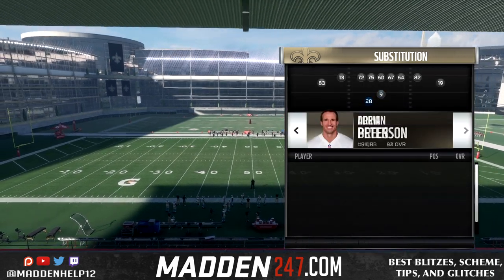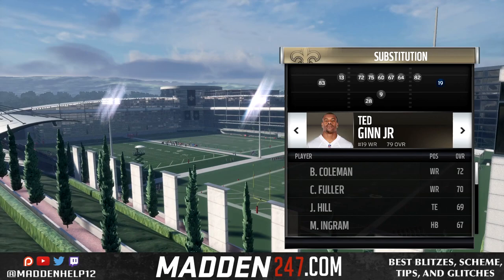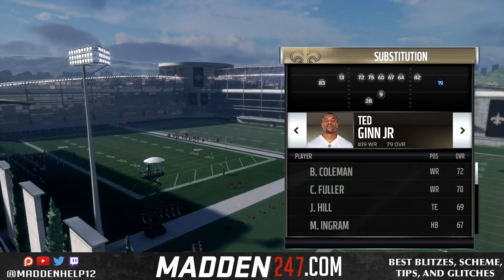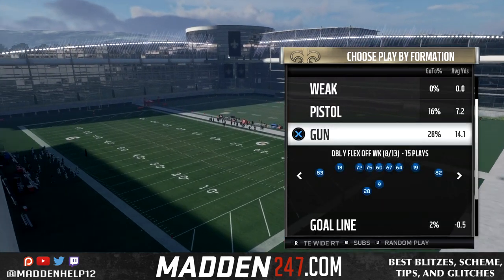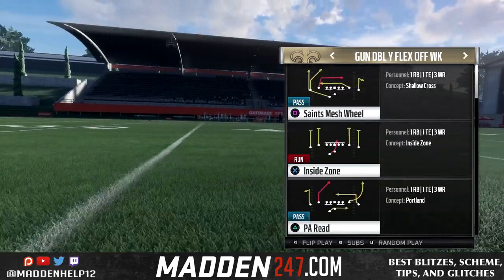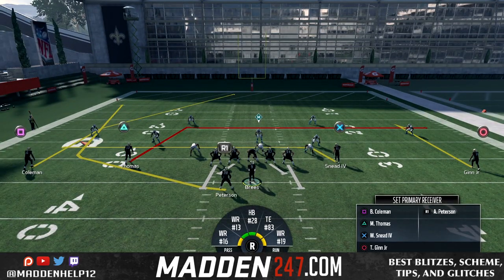You're essentially flipping the position, but if we manually add in whatever receiver we want, you'll see it still says the tight end is in that slot position. However, when we pick up the play, we see that we have four wide receivers on the field. It reads number 83 as a tight end, but it's really Willie Sneed, who's a receiver.